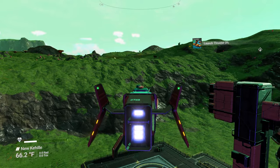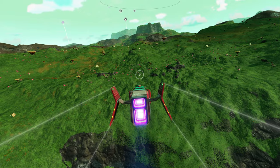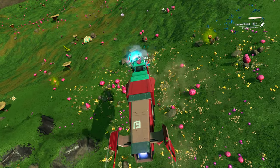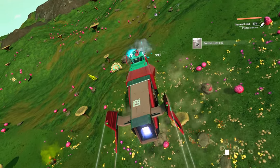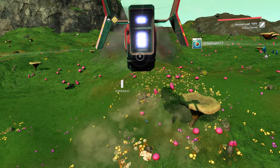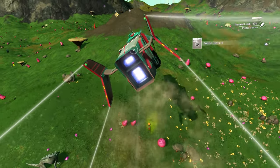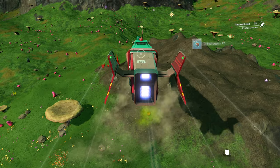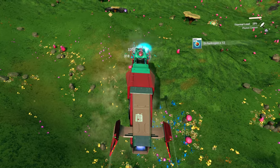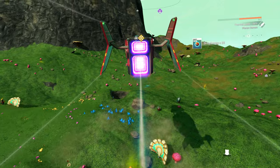Like I told you in the last episode, go through and make sure to farm your resources. As you're flying along in your ship, go slow and shoot the ground, because you will claim the resources from whatever you destroy. See how I'm getting ferrite dust and all that kind of stuff? You're going to need this later on. Another thing you want to do before you leave the first planet is collect a lot of copper. You're going to need a ton of chromatic metal, and you can get it from copper — it's the easiest way. Definitely do that.